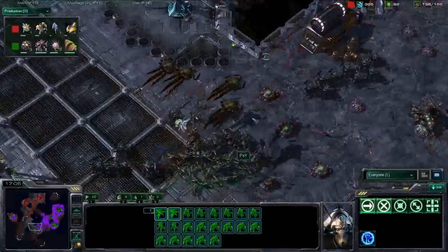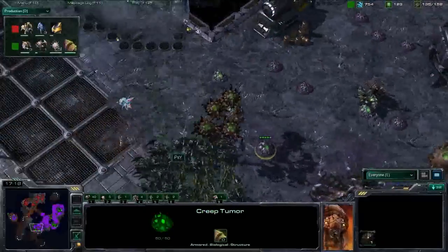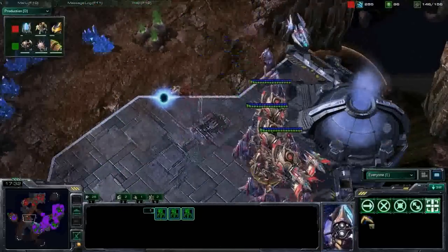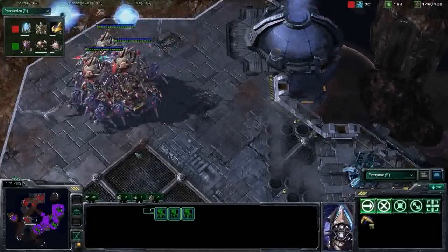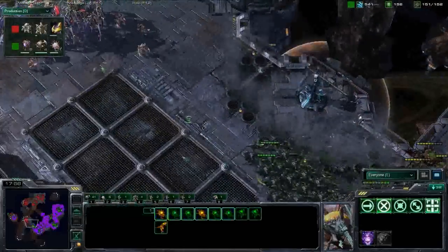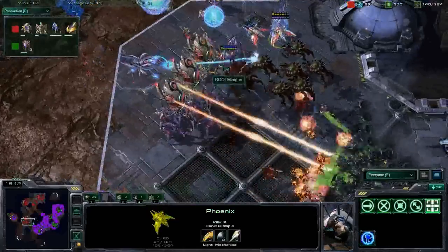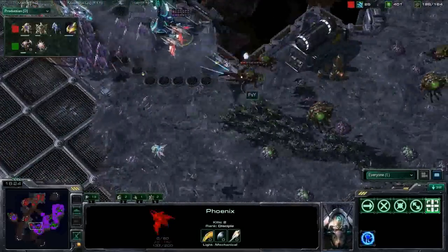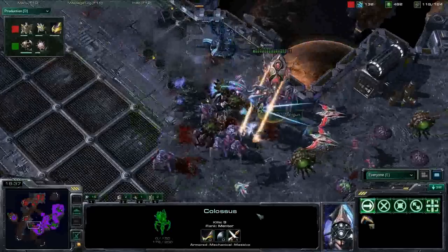Psy creeping up on what he assumes will be Minigun's additional expansion, while Minigun starts moving forward with colossi and phoenixes to engage. It's a pretty scary army from Psy - a lot of roaches for anything on the ground, with corruptors providing defense against colossi. Honestly, I'm not sure Minigun's current composition will cope well. Psy is getting a little impatient - not a great choice. He's segmenting his own army as if force fields are up, but they aren't. Those corruptors focus down one colossus and kill a phoenix, but only to die themselves. Those range-nine colossi really punish you for indecision, and one colossus goes down - but at what cost?